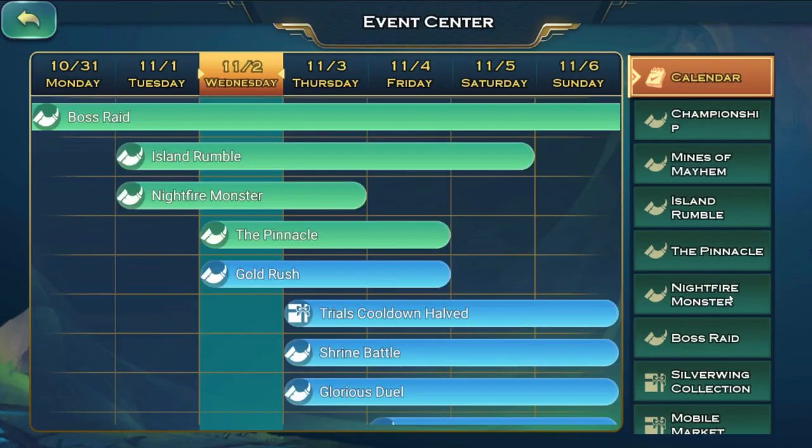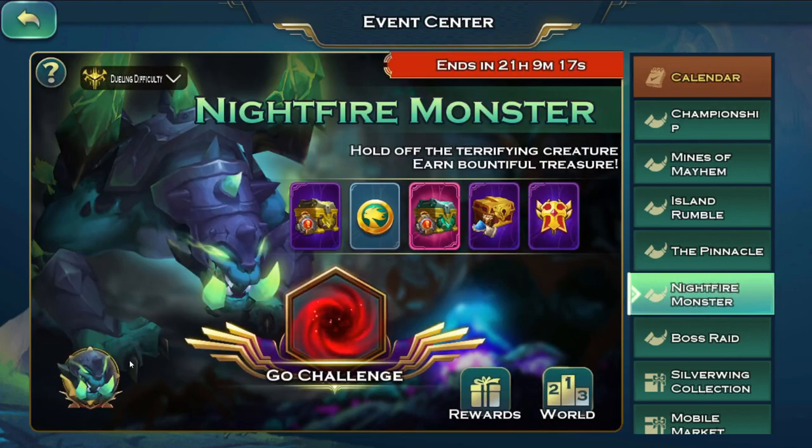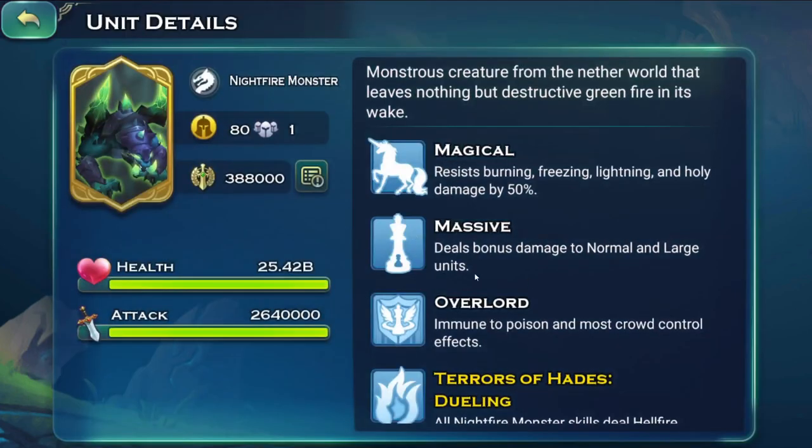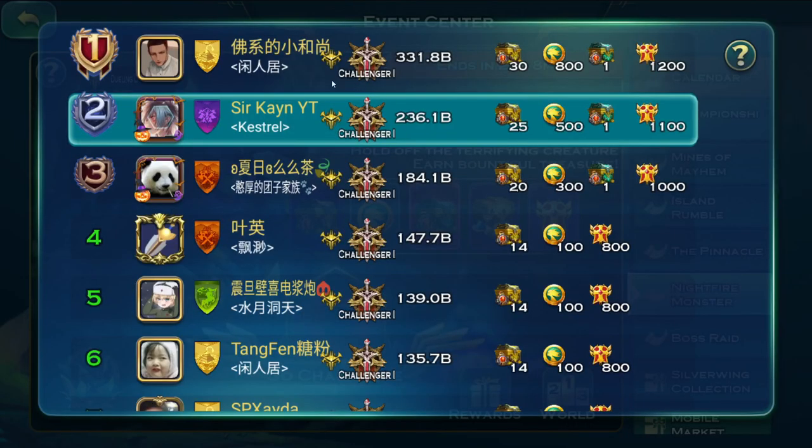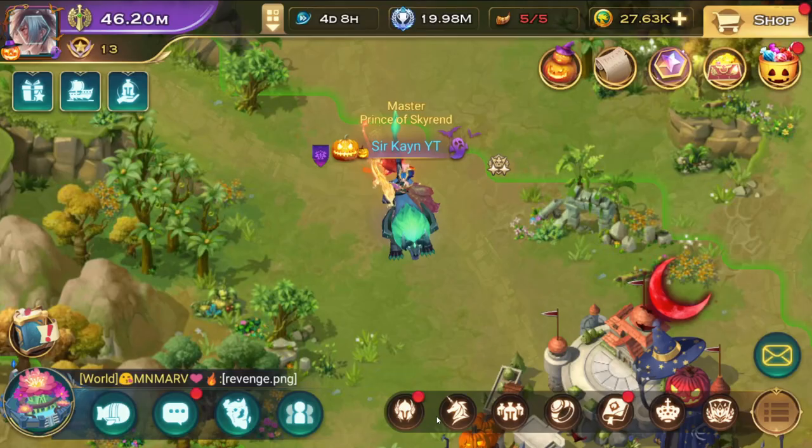An overlord unit is like a boss monster in events or void mirrors and things like that. The supreme True Shot Aura is strictly made to be very good in events like these. If I had that dragon, I would probably climb at least 20 billion more — maybe 30. So keep that in mind.